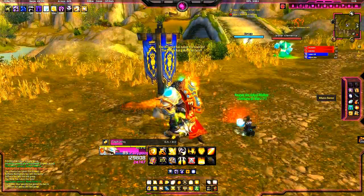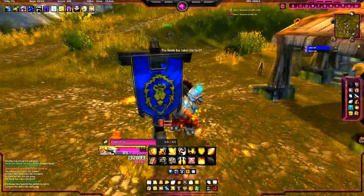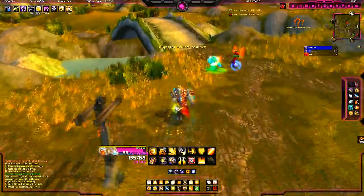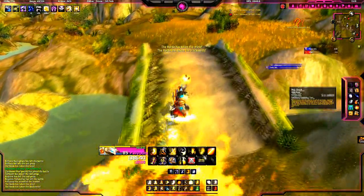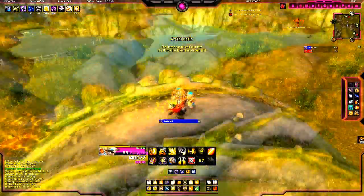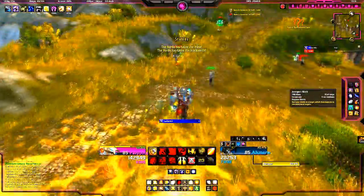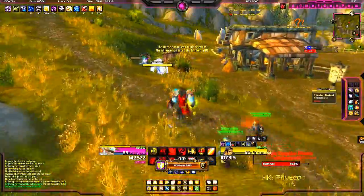Always watch where he's facing, because he can do that move where he jumps back. So if you're facing him, that would be better, because then if he jumps back you can just run after him and you don't have to waste any time turning or figuring out where the hell he went.